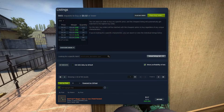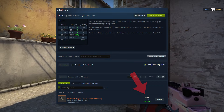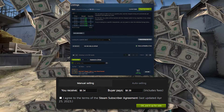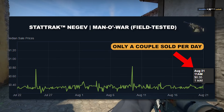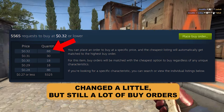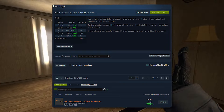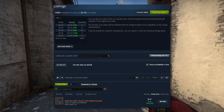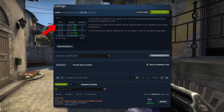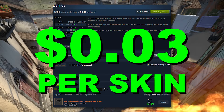Starting off with the Negev Manowar StatTrack Field Tested — it's currently having a buy order of $0.32, but the current market price is around $0.37 to $0.38. That's enough of a margin to make profit, but there are 122 other buy orders at $0.32, so it's not worth it since there are more profitable examples out there. We can also look at the MP7 Armor Core Battle Scarred StatTrack — placing a $0.40 buy order on a skin going for about $0.49 gives us a $0.03 profit for every skin, though Battle Scarred and Well Worn skins are a little more volatile.